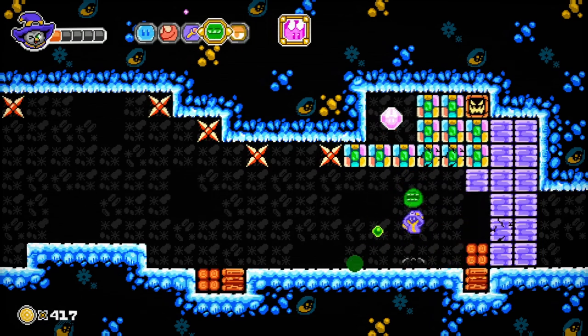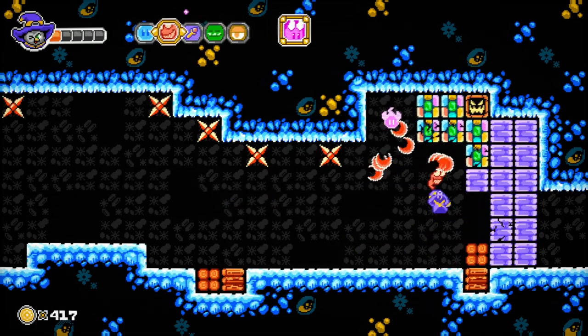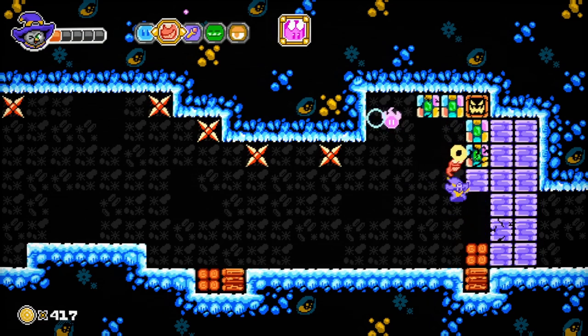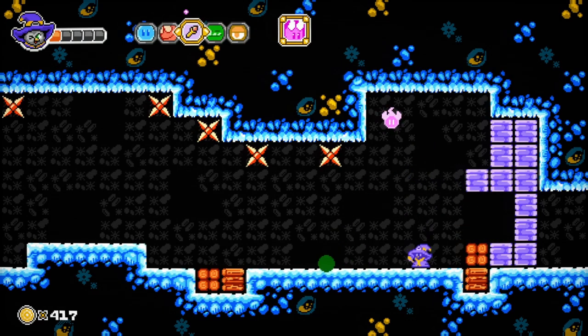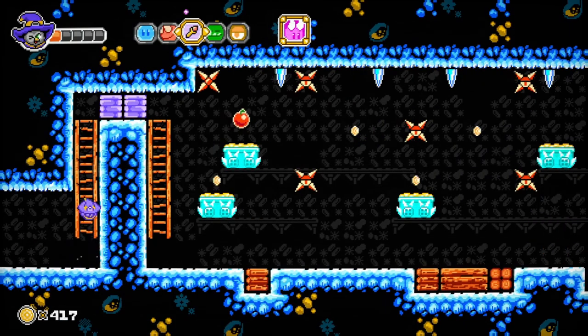We found a secret! How would we go about getting that? I wonder if I can manipulate these crates so we can use one of them. Hmm, I don't think so. Not sure how we get that. All right, I'm gonna forgo the secret — you'll have to figure that out on your own time.